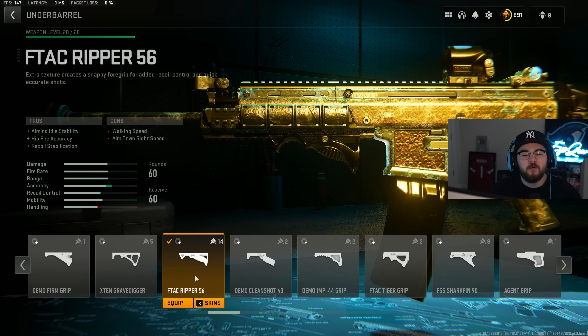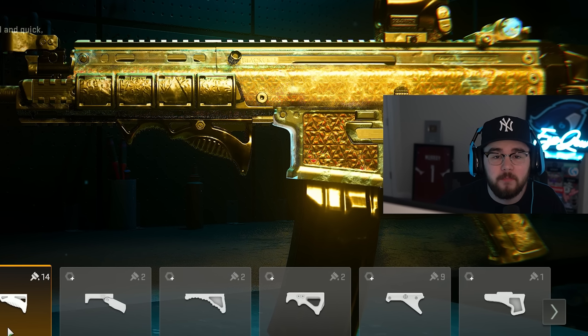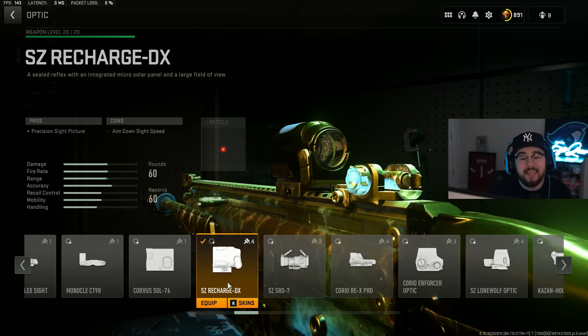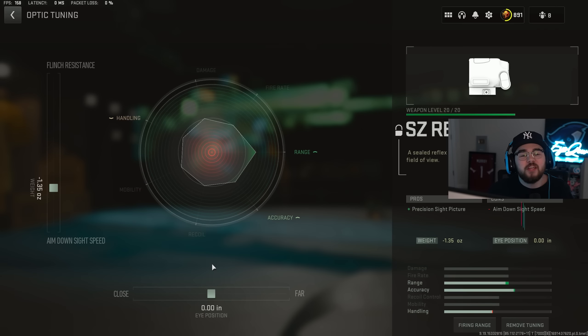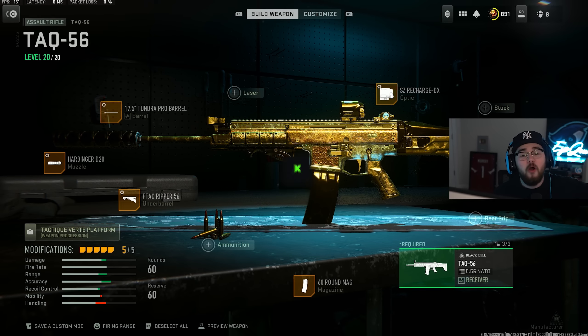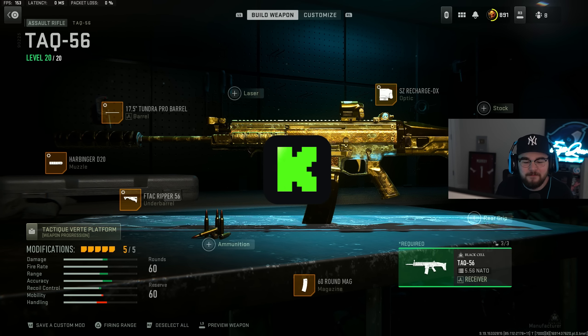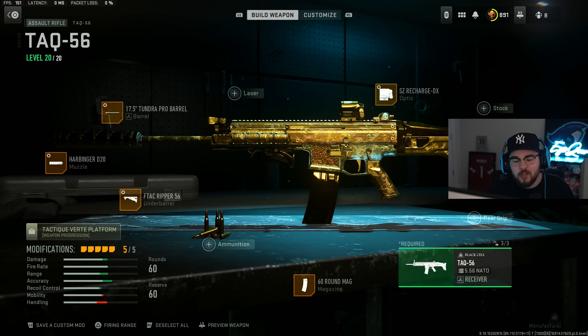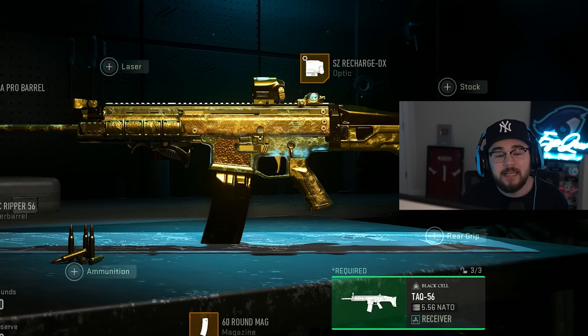The F-TAC Ripper 56 underbarrel mixes perfectly with the muzzle and barrel, making the TAC 56 even more of a beam. Tuning: plus 0.21 for recoil stabilization, bottom bar at 0.0. Optic is the SZ Recharge DX — personal preference. Optic tuning: negative 1.35 for ADS speed, bottom bar at 0.0. Last attachment: 60 Round mag so you don't have to reload after every kill. That's the full TAC 56 build — still one of the best guns in the game.